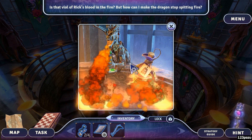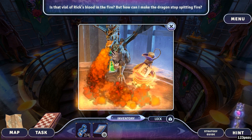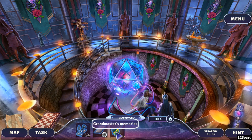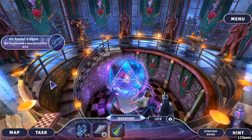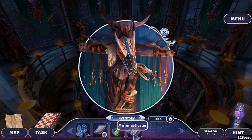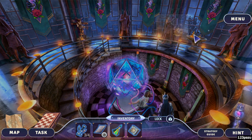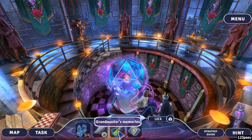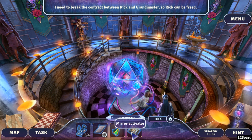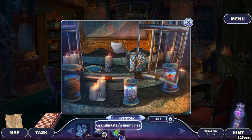Is that the vial of Rick's blood in the fire? But how can I make the dragon stop spinning fire? This is Grandmaster's memories. Missing accessories — you have dangling bits. How exactly do we break the contract? There's a mirror activator. How do we destroy the contract? Could this be the spot? The memories go here too.